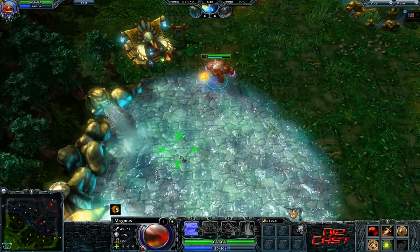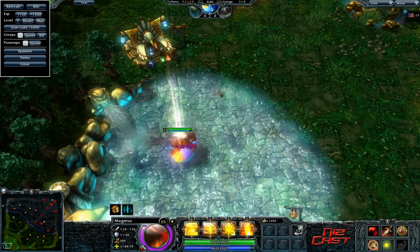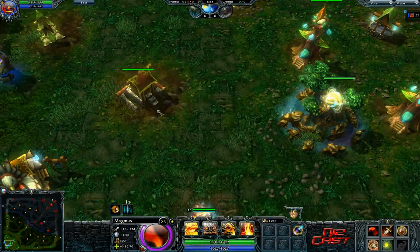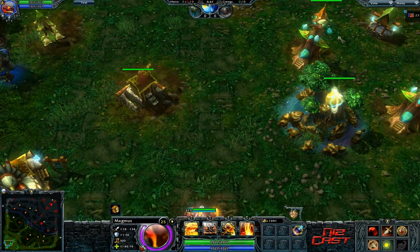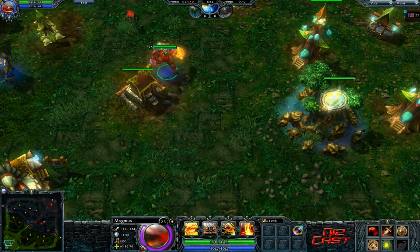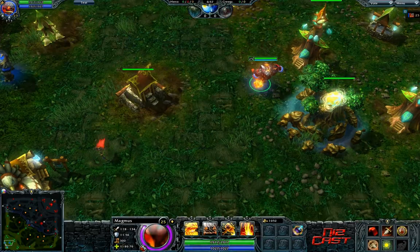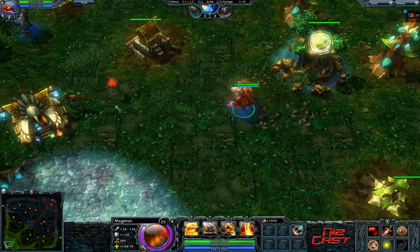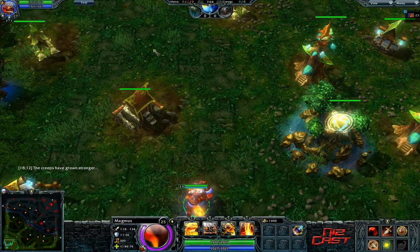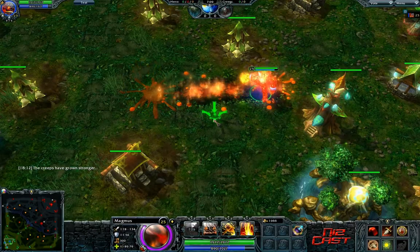There's also something called shift-queuing — being able to shift-queue abilities. What you can do is tell your hero to go somewhere, and then hold Shift and right-click another location, and he'll go to the first spot and then the second. It's just a waypoint: right-click, Shift-right-click, and he'll go to each spot in order. You can also do this with abilities — say I want to move here and then stun: right-click, Shift-Q, click. Boom, nice and easy.